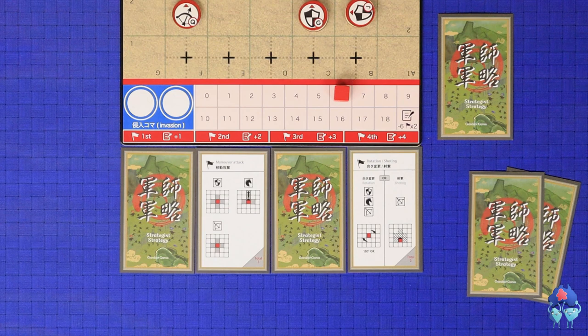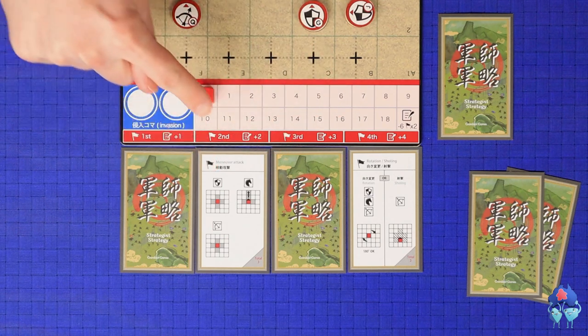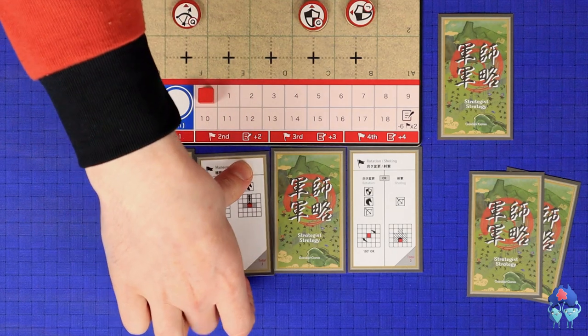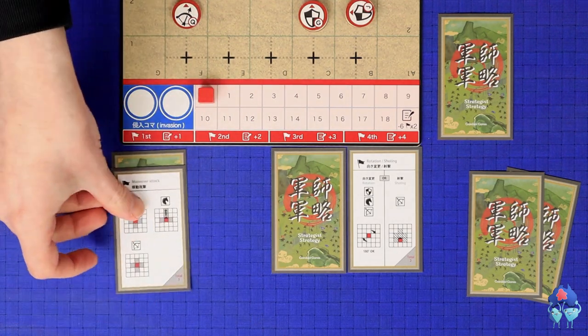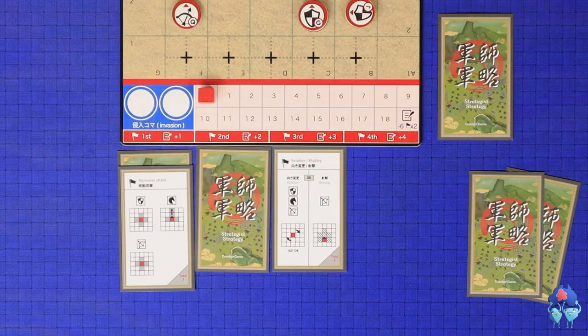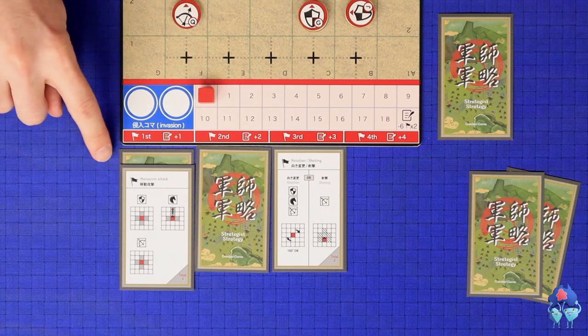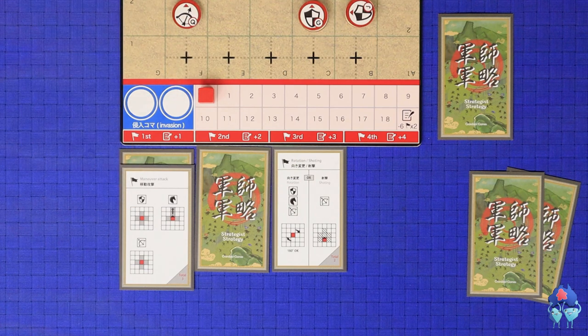The third step of your turn is to issue a lightning command. This is an optional step — if you choose to do it, you must spend six logistics points and then move the card in your second column on top of the card in your first column, then slide your other cards down to fill the gap. On your next turn you will resolve both of these actions in the same turn, starting with the bottom one and finishing with the top one. This can be a tactically beneficial way of getting a surprise attack in on your opponent.